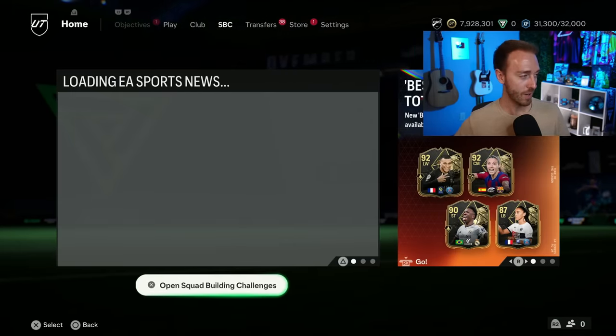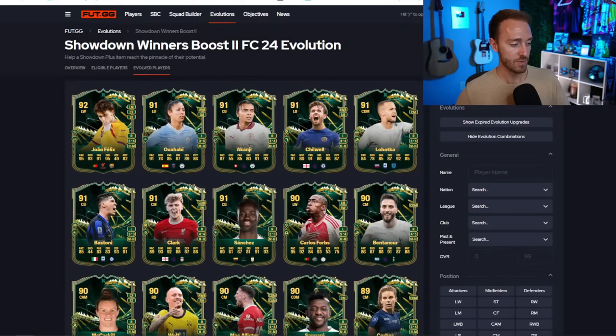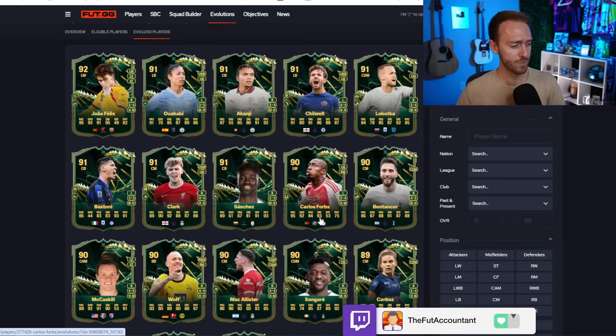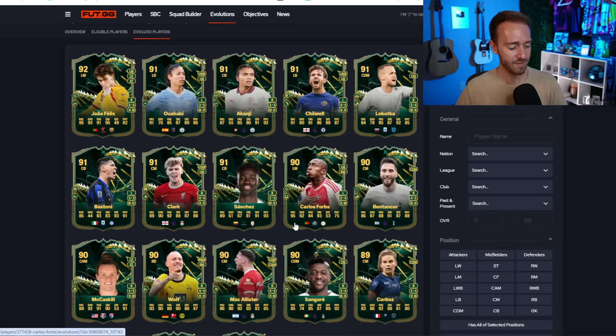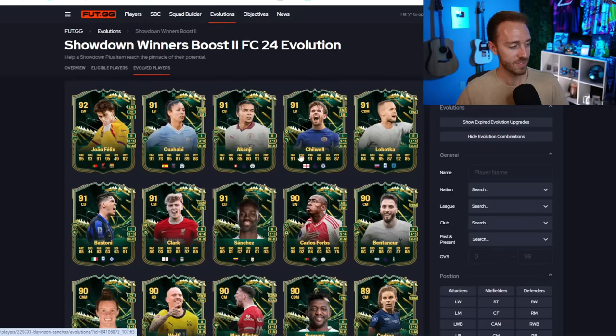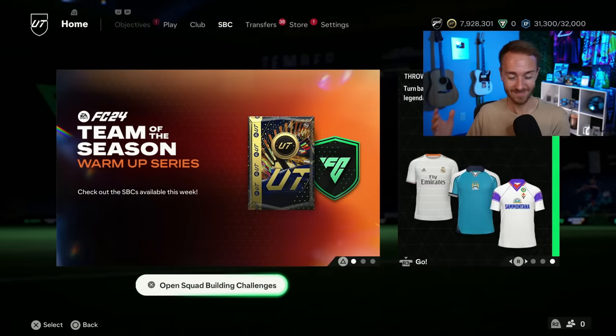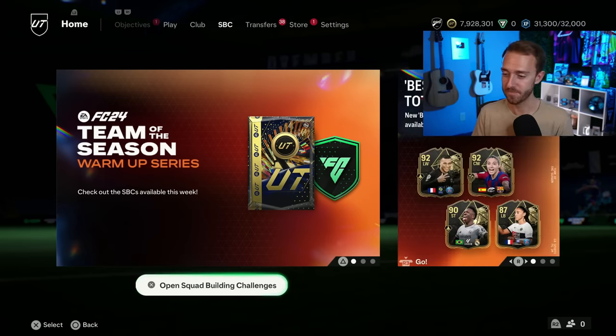I'm going to save this Evolution until we see who ends up winning these latest showdown matchups. There are so many great options. If you did the Ajax Showdown from a couple of weeks ago, Carlos Forbes has five-star skills, four-star weak foot with Technical First Touch, 95 pace, and 93 dribbling — an insane looking card. Joao Felix, Bastoni, Marius Wolfe are all popular options. There will be more coming soon because there are showdowns in this game that will be upgraded early next week, and we'll be able to put them in the Evolution.